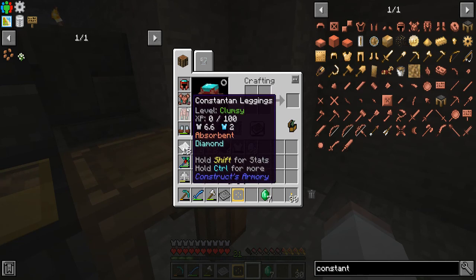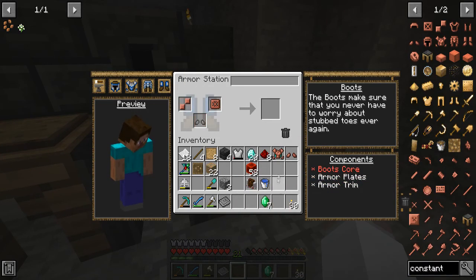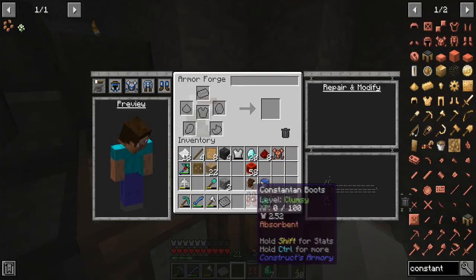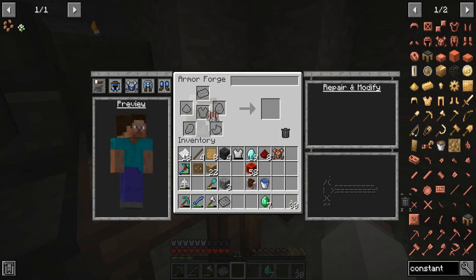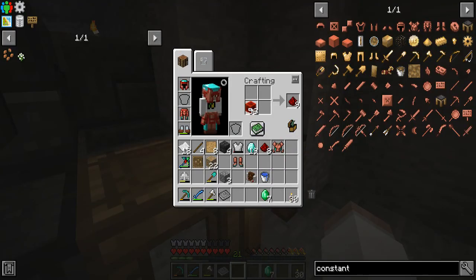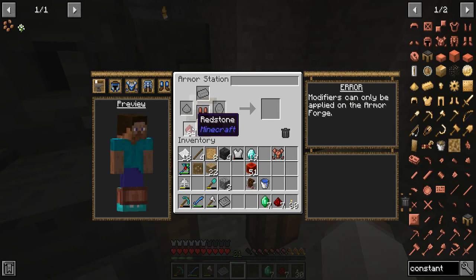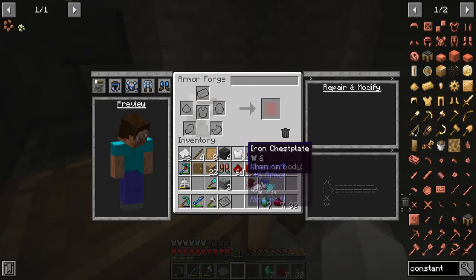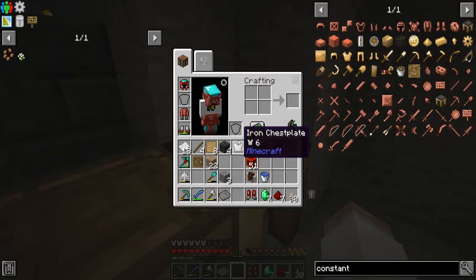Once we level these up we'll be able to add more modifiers to them, which will be really nice. Let's make the boots here — look at that. We'll put a diamond on these also. We'll put some redstone in here also. Oh wait, that's why — because I'm not even in the forge. Redstone, boots — all right, let's put it on.